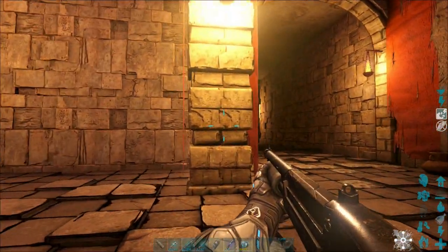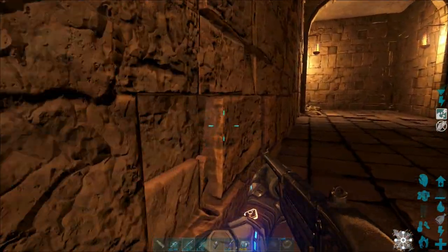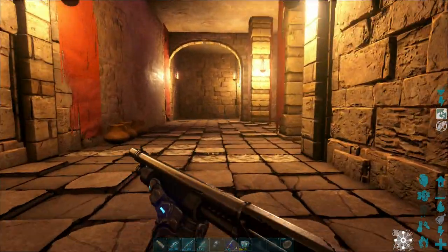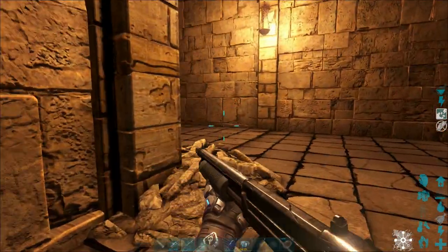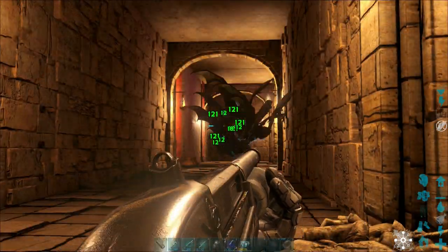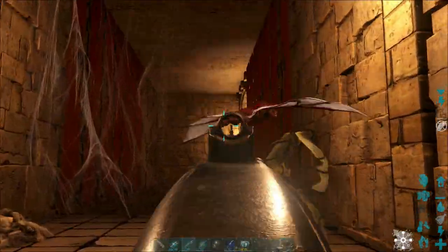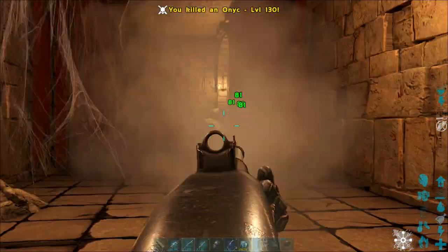Over here there is a room where I'm showing you with my crosshairs, and that has a hidden button somewhere far away from it — I tend to forget where it is. I've triggered another trap, and that is my Sinomacrops scaring them off, so this is where it comes in handy.